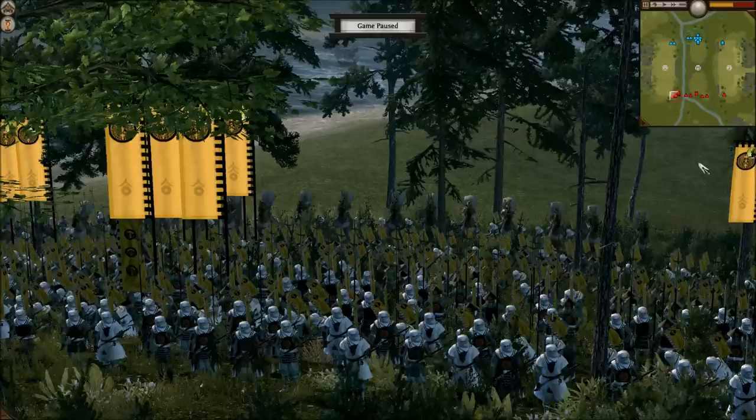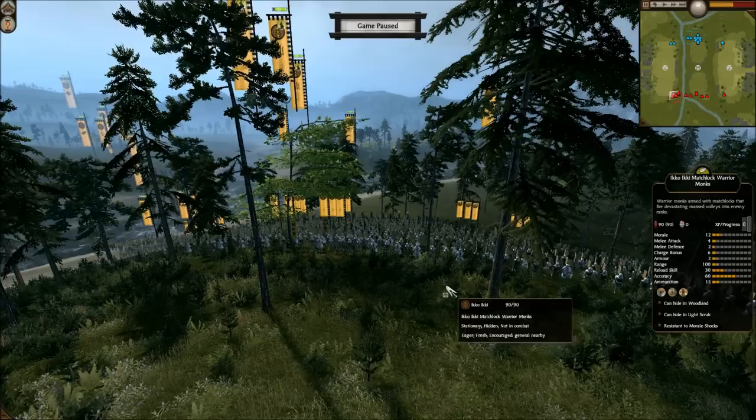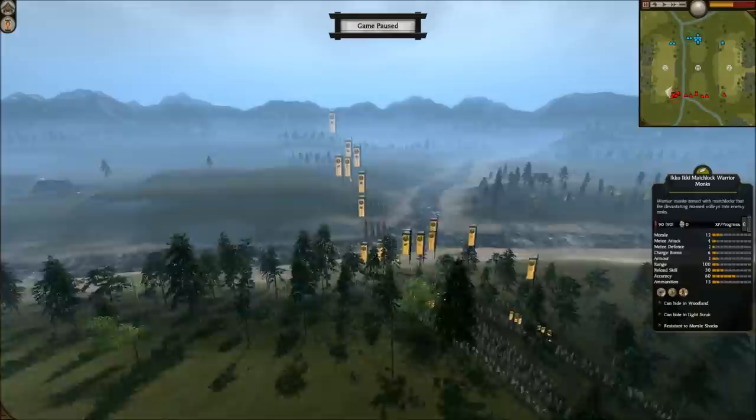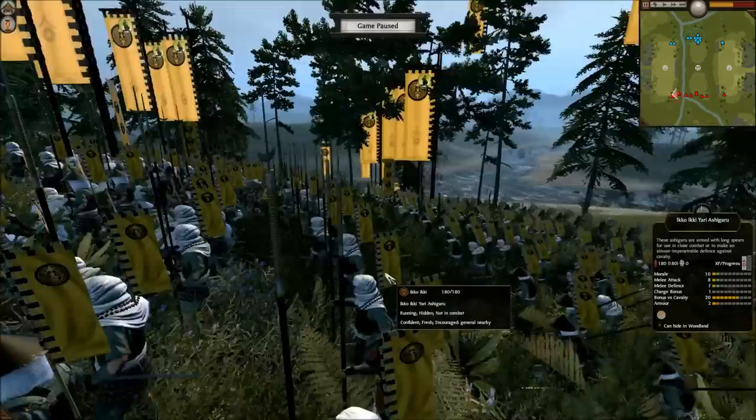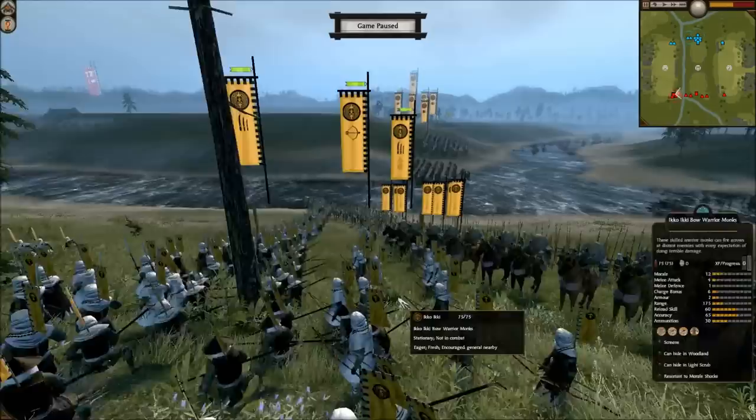This time I'm bringing the Iko Iki, who have some very distinctive army setups and a different style than the other traditional Sengoku Jidai period factions. The Iko Iki are obviously monk-based, Ashigaru-based, and for cavalry they only have Naginata Warrior Monk Cavalry — you cannot bring Great Guard, Yari Cav, or Light Cav, only Naginata Warrior Monk Cav.